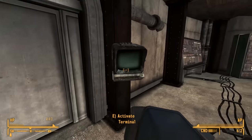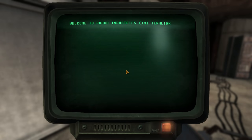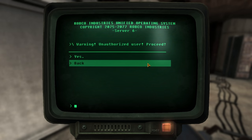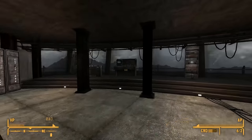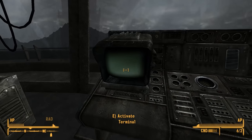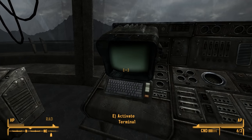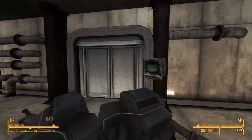In this room, we see that the Securitrons were guarding a nearby elevator — the elevator to the control room — and we can use the terminal to unlock it. In the back of this room, there is another terminal that says 'Welcome, Mr. House,' though I didn't see any text there, so I'm not sure what it's for. When ready, we can take the elevator to the control room.